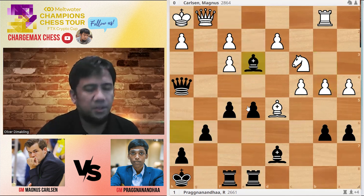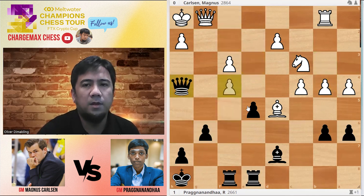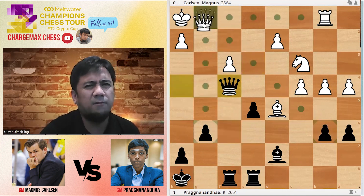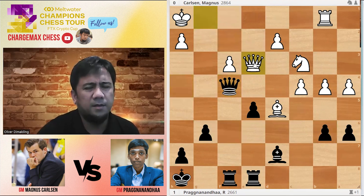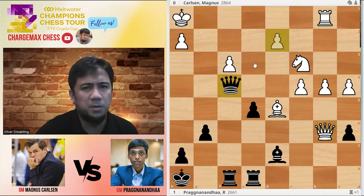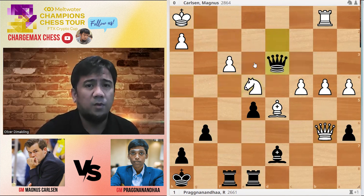B4 takes on E3. Exchange up. F4, takes. And Magnus blundered. He could still survive, maybe with Queen-3 — it's not yet so easy for Black here. But he just does this on the spot. Queen-D3 threatens a rook.